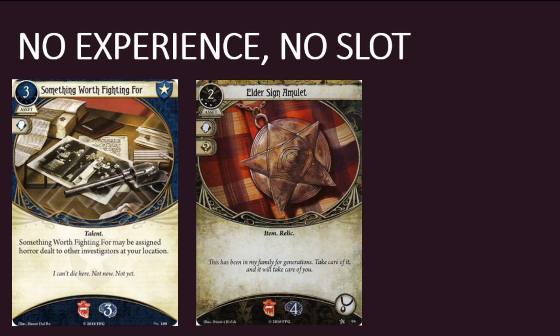Something Worth Fighting For also compares favorably to its core set counterpart, Elder Sign Amulet. Something Worth Fighting For is slightly more expensive than the Elder Sign Amulet, and it doesn't soak quite as much horror, but it doesn't cost any experience points, it doesn't take up a slot, and it's non-unique, so you can have multiple copies of it in play at the same time. Something Worth Fighting For is more attractive to Guardians than True Grit, since most of them have health for days, but sanity values in the 5 or 6 range, the obvious exception being Carolyn Fern.